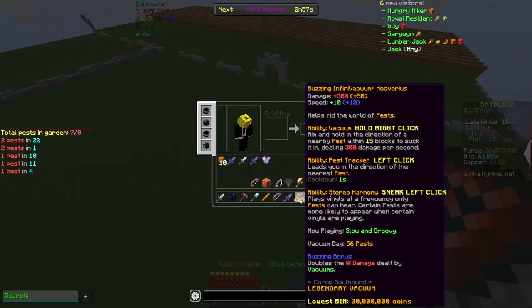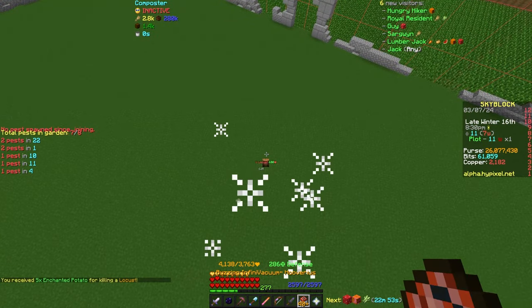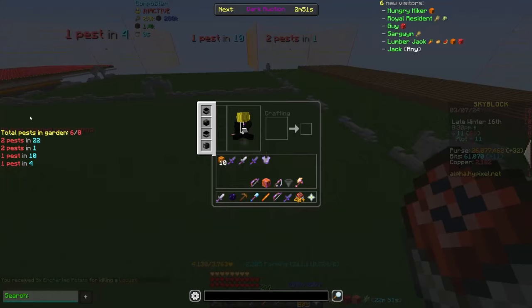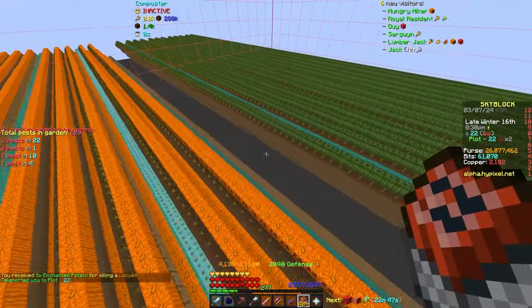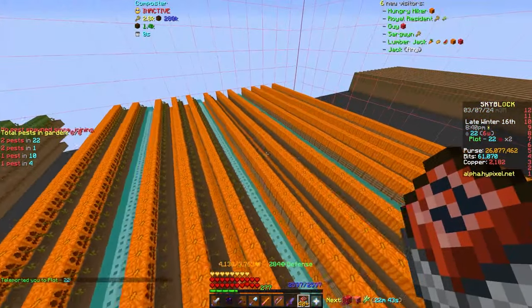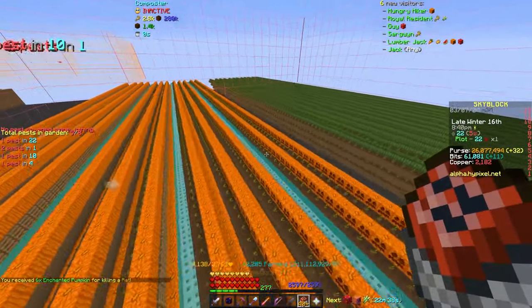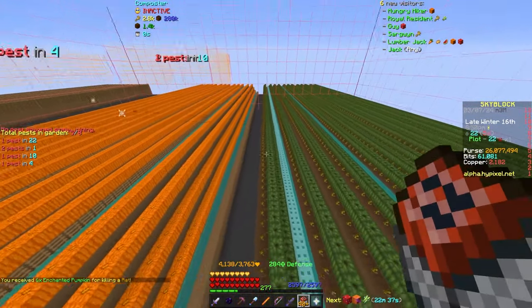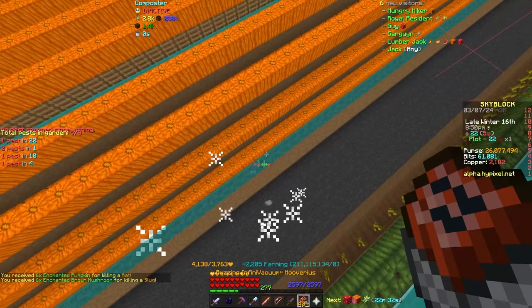And another great thing is that the vacuum got super buffed. I'm using this max vacuum here and you're gonna see that if I am within 15 blocks, I'm able to get the pest in the vacuum, which is way more than it currently is. I don't know the actual number of what the range currently is, but it is not 15 blocks — you cannot stand this high above them and suck them in.